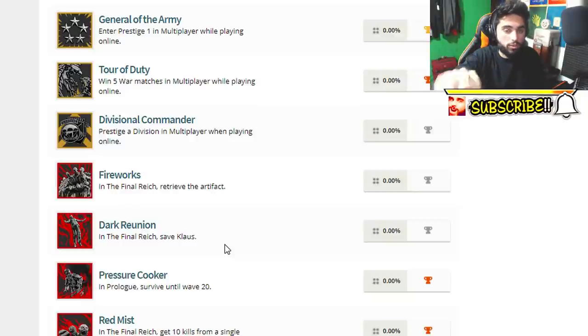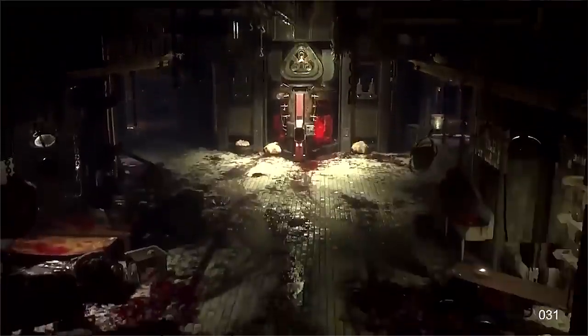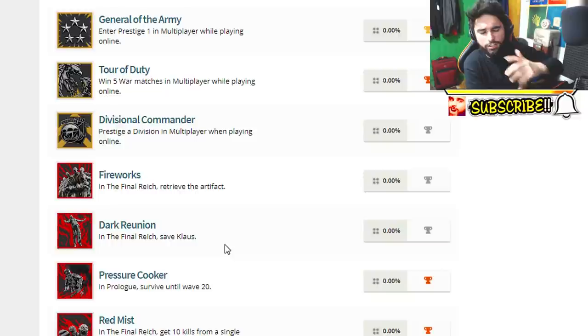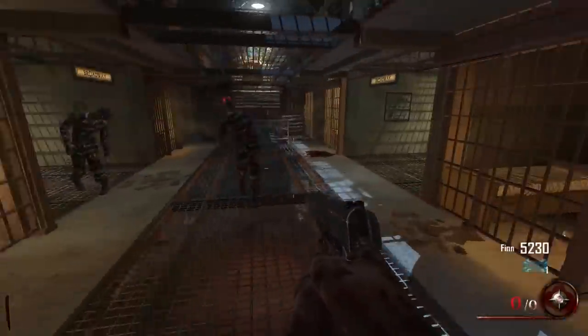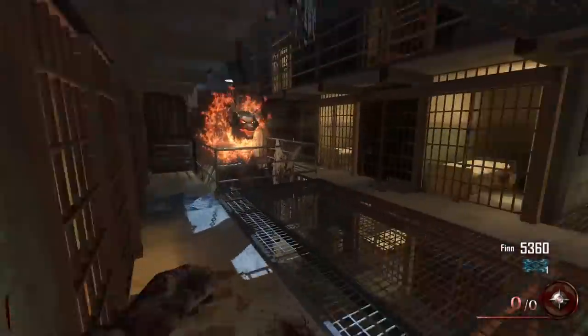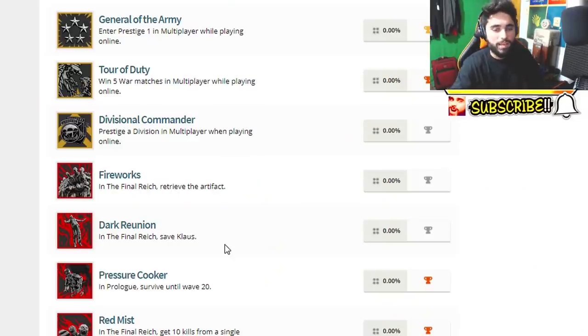Or maybe this is not an alternative ending — maybe this is all about retrieving the artifact and then saving Klaus, and boom, that's when you complete the easter egg and you get rewarded two trophies. But why is this trophy hidden? There are two possibilities: one, they don't want us to know — they don't want us to know that Klaus exists. But at Comic Con they actually said that Klaus is gonna be her brother and we need to save him. So maybe saving Klaus is the next step of the easter egg, or maybe it's an alternative easter egg meaning there are gonna be two easter eggs, or maybe it's a mini easter egg — who knows.